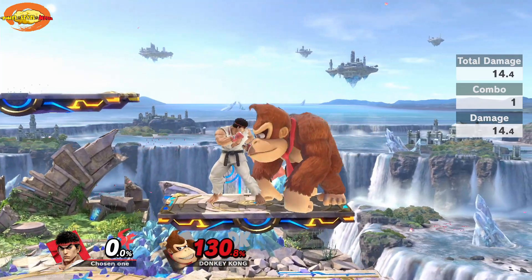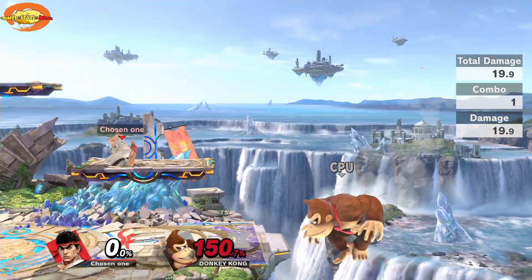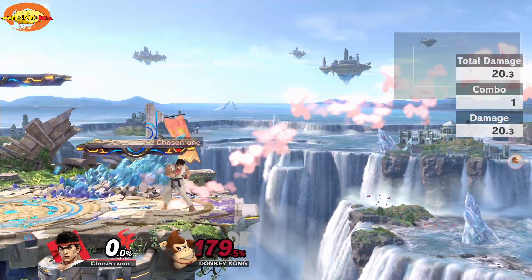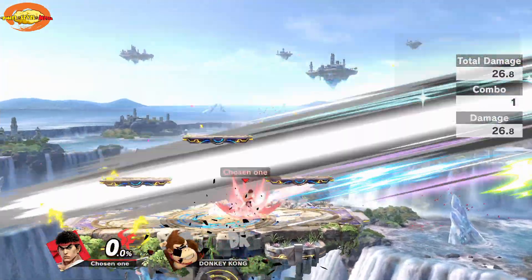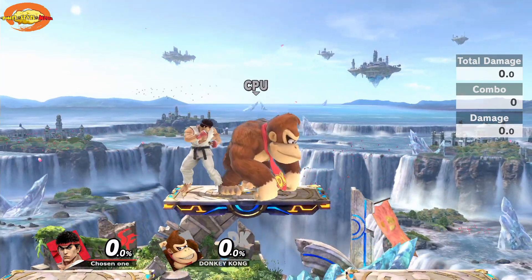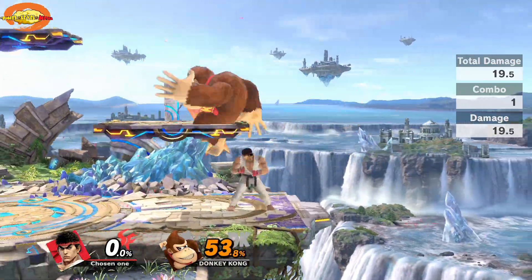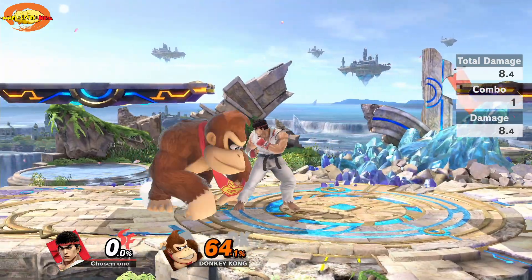Now we're going to get into the different directions. Down and A — he does a low spin kick. You can charge that up, and if you fully charge it, it does 26 damage. It's a great move when you have someone in front of you or behind you. He also does a side kick that does 8 damage.